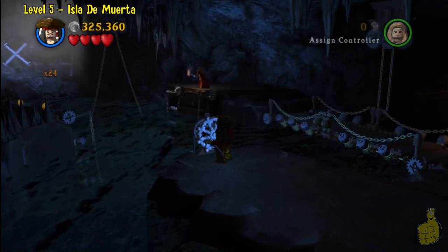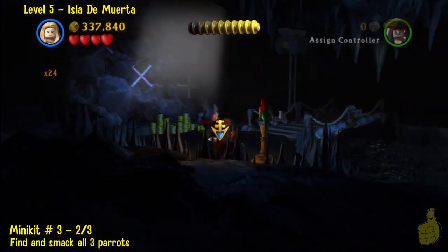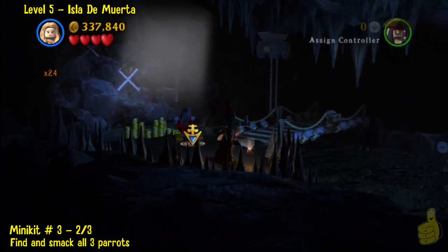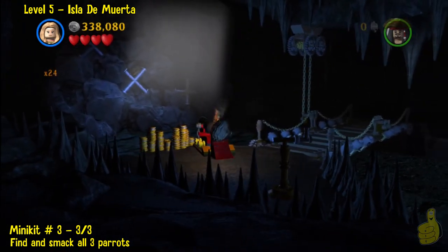We'll spin that wheel and take our other character across the way to smash and collect all that studage over there. Then we'll spin the wheel again to bring up the other bridge. And this time there's actually a parrot in the corner — this is number two of three. I'm having a hard time taking these parrots out. I'd be a bad parrot owner if I ever had one — I guess that's a good thing.